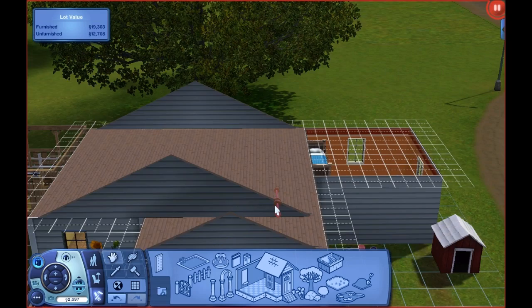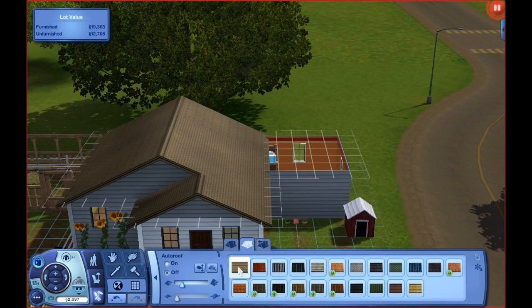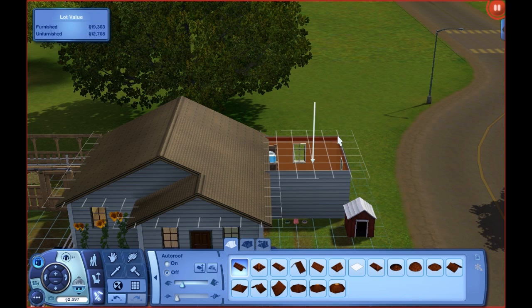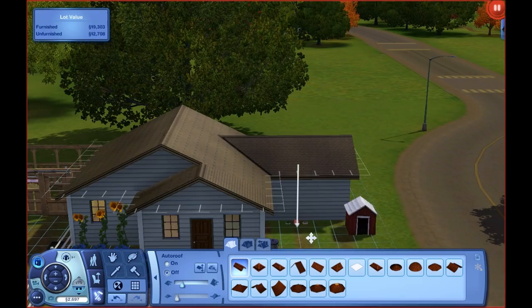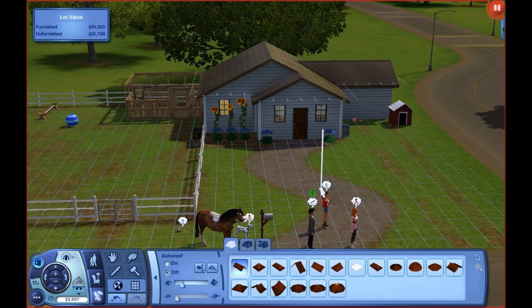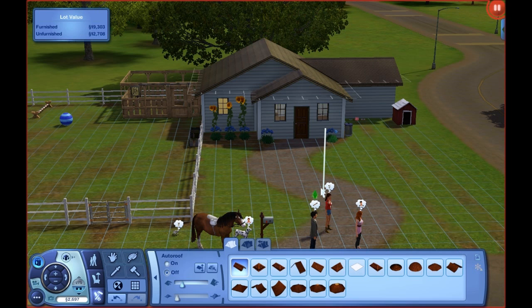I need to create a roof. Come on — there we are. The roof doesn't go all the way in — I know, I'm going to fix that because that will bother me. There we go, cool beans. Alright, so this is their little house here. Let's go ahead and play around with some of the things we can see.